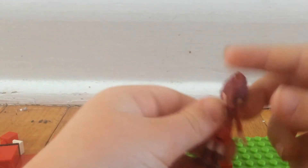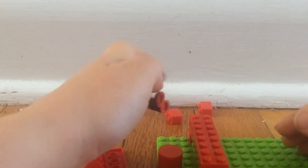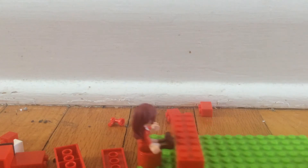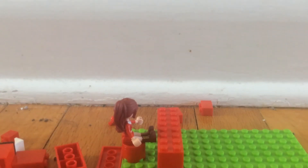So then the character can sit right there. We're making, basically, a Too Much Red kitchen.